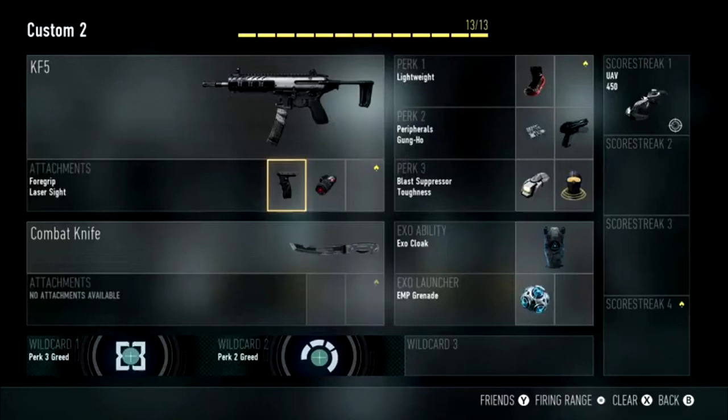Lightweight doesn't make your speed that much more increased, but it's still definitely a massive boost, especially in a rushing class. Lightweight is probably an absolute must if you want to use a submachine gun in this game, because like I said it makes you more nimble.